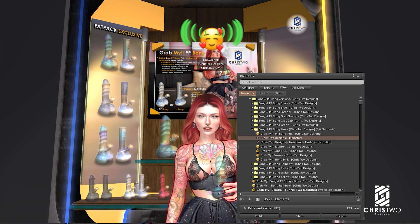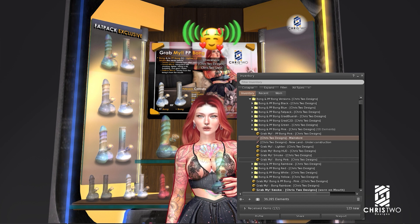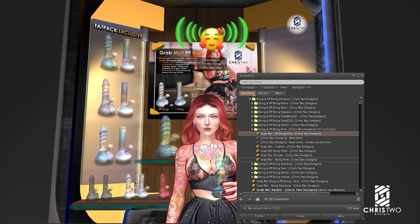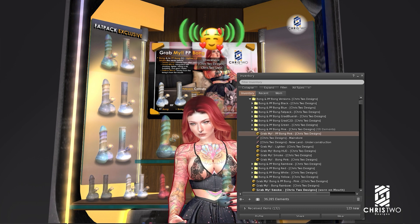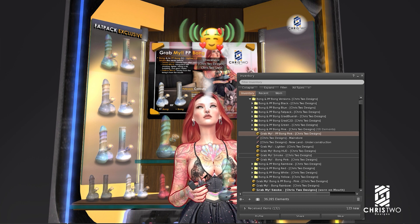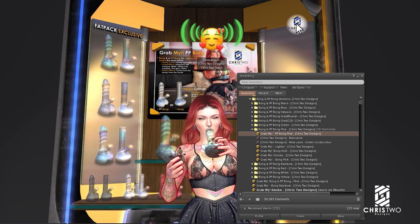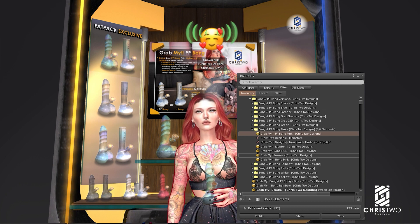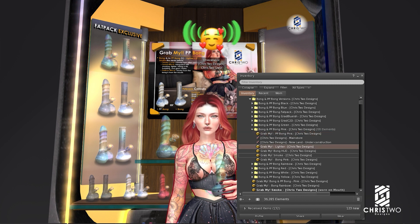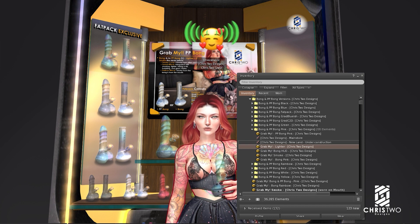Let's go back to the item. You can choose if you want to use the ppbong or the bong. The smoke is the item that attaches to your mouth — if you don't want to use it, you don't need to. The hood is used to control your item; we'll talk about it in a few seconds. Then there's the lighter — you need to attach the lighter to smoke the bong. You can't light a bong with your hands.